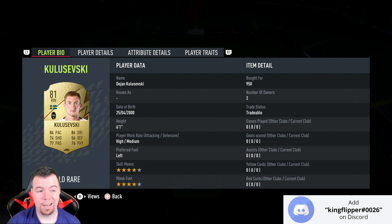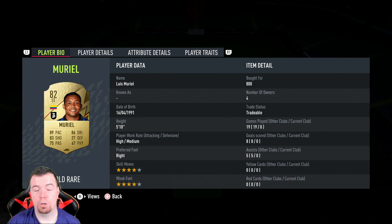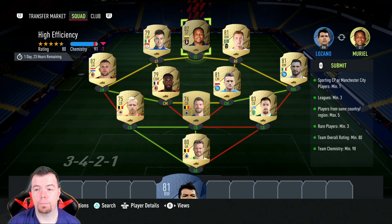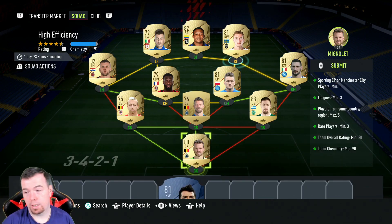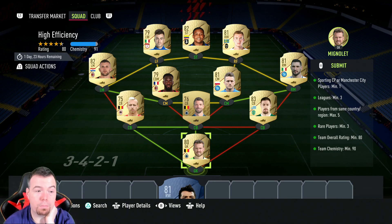Kulveski is 950. If you're struggling for chemistry, you can use Lozano — I'll show you in a minute. Allari is 1,000 coins. As I said, if you're struggling for chem you can chuck in Lozano and get an extra point. You do need nine chemistry. I spent 9.5k at the moment because of player prices — 10k max. You shouldn't be spending more than 10k.